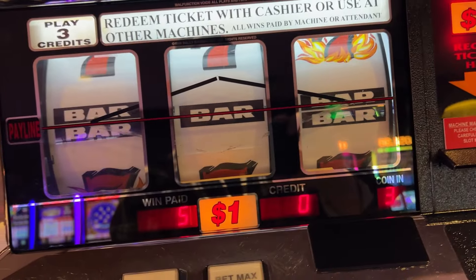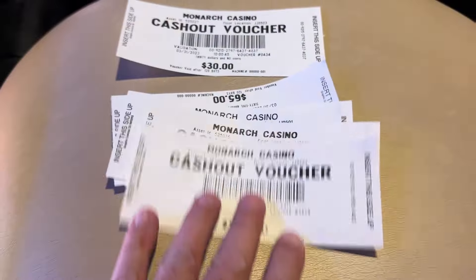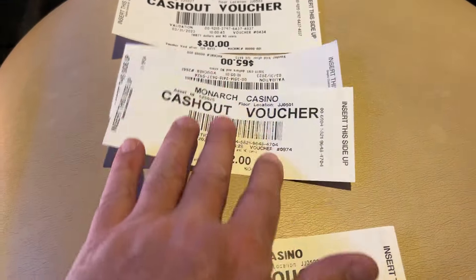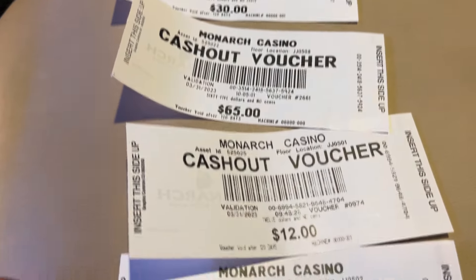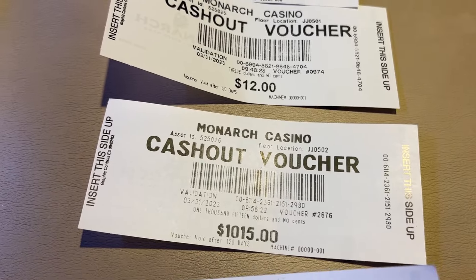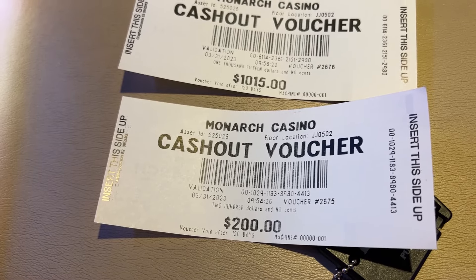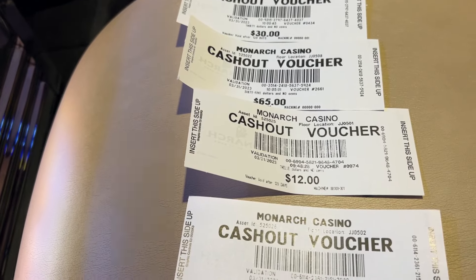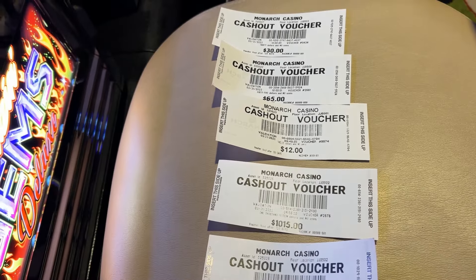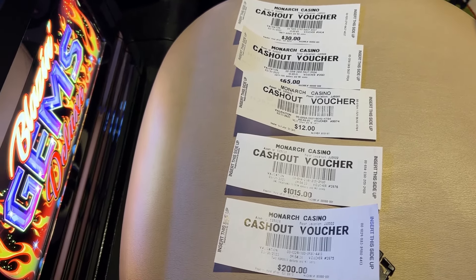We got our tickets here. So we put $400 into 4 machines — let's show you how we did. We ended up with $30, $65, $12 on the first one, $1,015 from the second one, and about $200 extra from the second machine's partial ticket, so around $1,200 total — just right at $1,300. We started with $400, put it in the machines, and got $1,300 back. I would say that was a pretty good session! Please hit that like and subscribe button. Thanks for watching.